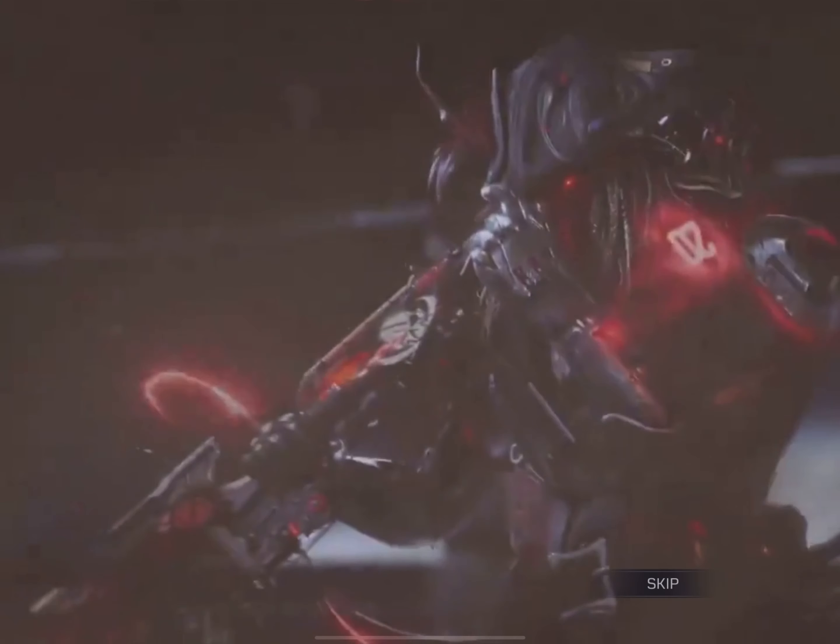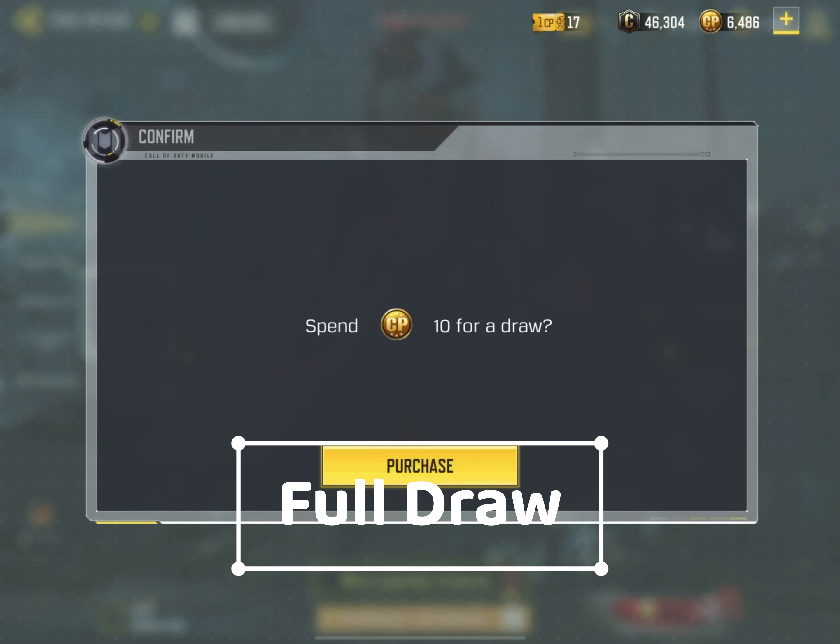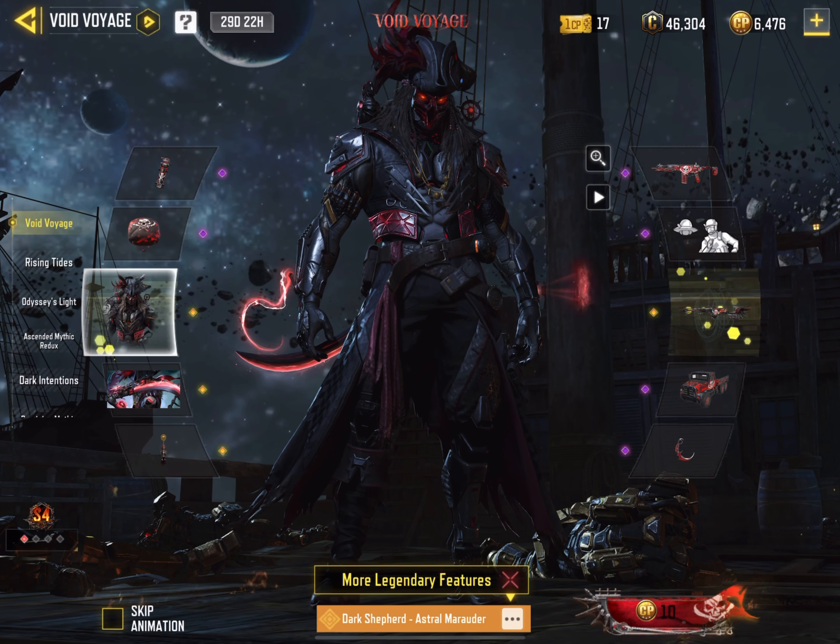Also I want to add that in the last video I said that Mythic GRA will come on 27th October, but maybe the developers have changed the date and it can come in the place of Mythic Kilo, which is 20th October or around that date.